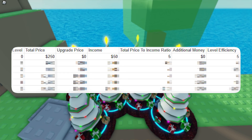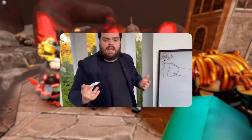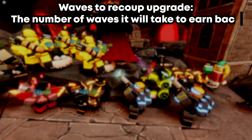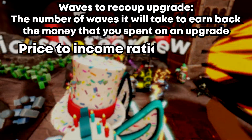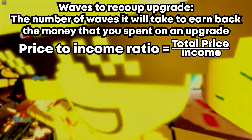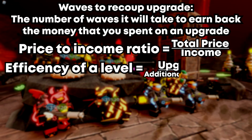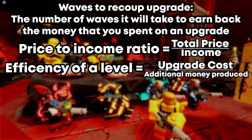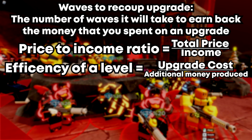Before we get into the stats of the forms, let's talk about some key statistics you need to understand. 'Waves to recoup upgrade' is the number of waves it will take to earn back the money you just spent on an upgrade. 'Total price to income ratio' is the total cost of the form divided by the amount of money it generates per wave. And lastly, the efficiency of each form level is measured by dividing the upgrade cost by the additional money produced, which provides a return on investment metric for each upgrade.